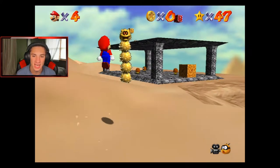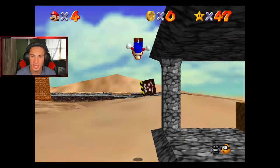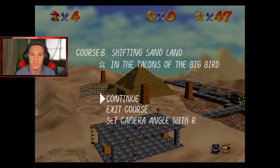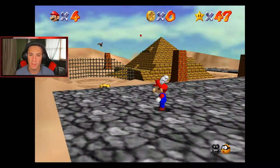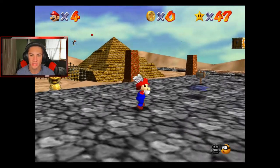First mission: we gotta do a triple jump up here to get the star from the bird. It's called 'In the Talons of the Big Bird' - it's like an eagle or hawk. Luckily we got the wing cap on our side, and there's the bird - you can see him over there just chilling with the star in his talons.